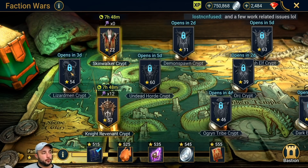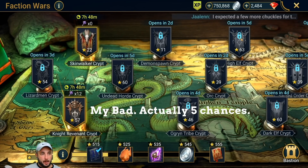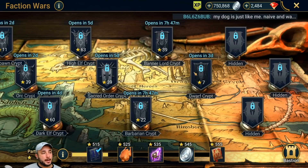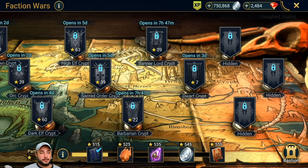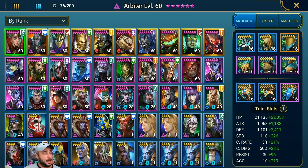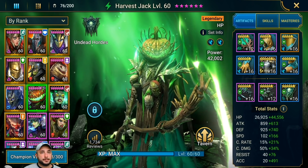Now let's talk about his faction wars. He has 54 stars, 57 stars, 60 stars, 46, 39, 63, 60, 22, and 39. That gives about four chances of getting six-star speed glyphs on a weekly basis — that is incredible. He needs to work on his Skinwalkers, Demonspawn, Dwarves, and Barbarians. Once those factions are higher, his progression is going to be significantly increased, because when you don't spend much money it's hard to keep leveling champions and dominating every faction. In one year's worth of progress, he basically has two full rows of level 60 champions — it's quite mind-blowing how much he's accomplished without really spending any money.